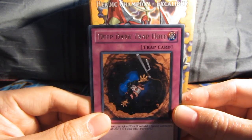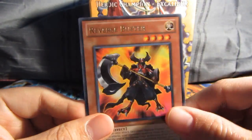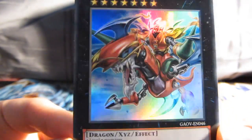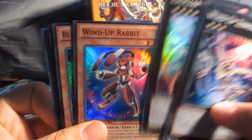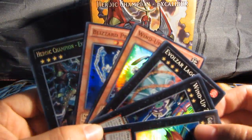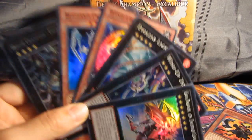This tin was not as good as my previous one. We have Rare: Dark Hole — Deep Dark Trap Hole, Absorbing Jar, Ancient Dragon, Royal Prison, and Reverse Buster. My only holographic from those packs was Gaia Dragon the Thunder Charger, but it looks pretty good. Nice close-up of that — really nice. And we've got the promo cards, which is sweet: Wind-Up Zemanis, Evolzar Lagia, Wind-Up Rabbit, Blizzard Princess, and Heroic Champion Excalibur. Yeah, that is it for these tins. Thanks for watching, guys — hope you enjoyed it, and I'll catch you guys later. Bye!